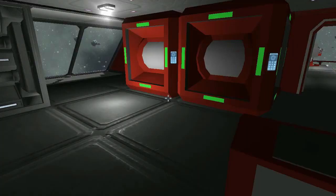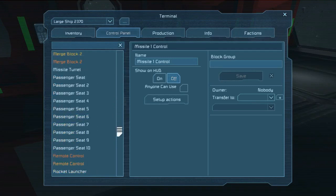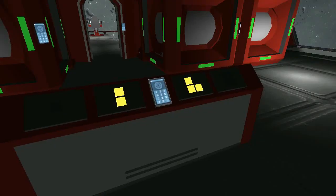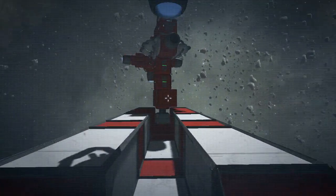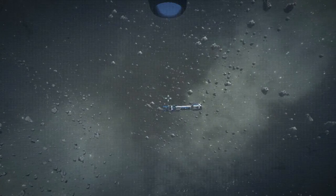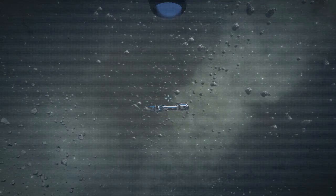The other thing I did on this particular ship was put the missiles on rotating turrets, which I can control and use cameras on. I can actually rotate each missile independently to target it at whatever I want to hit — in this case, we're going to blow up that blue ship over there. I actually only have yaw control here; I can't pitch the missiles up and down, but that's okay because they have seekers on them.